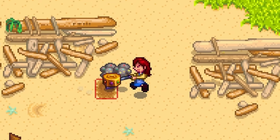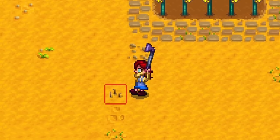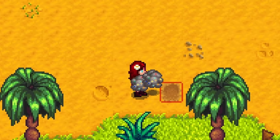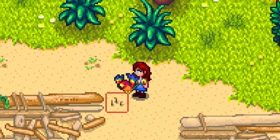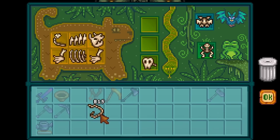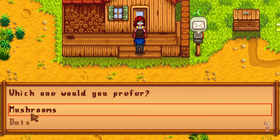If you have played the 1.5 update, you know the pain that this fossil can cause. You can only find it by hoeing artifact spots around your Ginger Island farm. And it actually took me an entire in-game year to get two of them. That's right — you need two of these to get the ostrich.